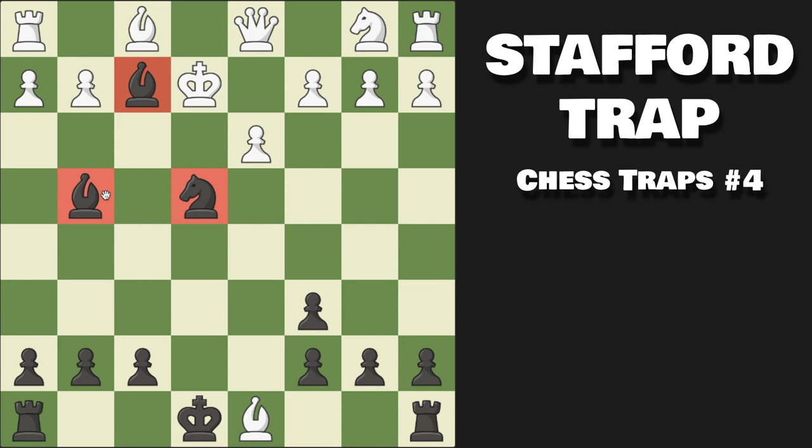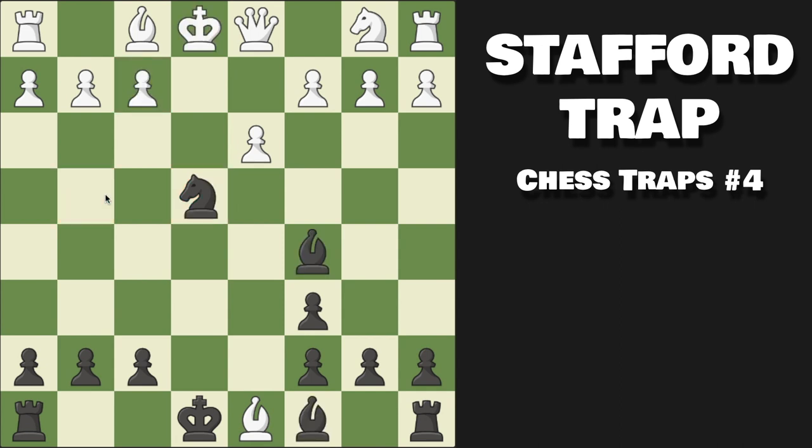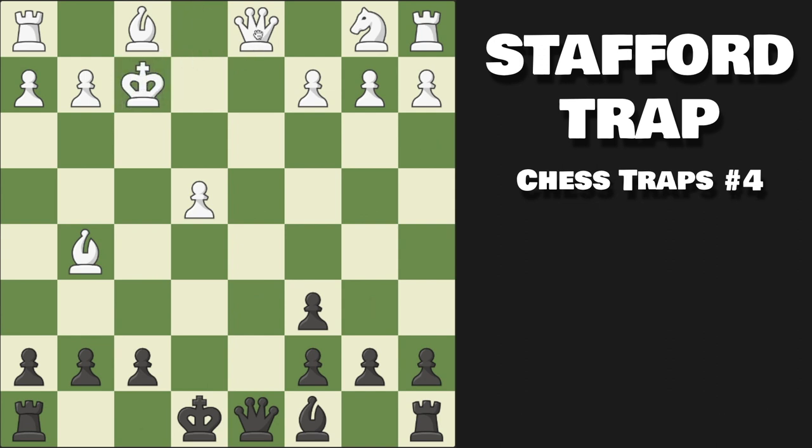They really cannot capture our queen because of that. But what if instead they try to capture our knight? We can just capture the bishop and have a slightly better position, however we can actually win white's queen with bishop takes on f2 — a sacrifice, but kind of a pseudo-sacrifice, because if they capture they instantly lose their queen.